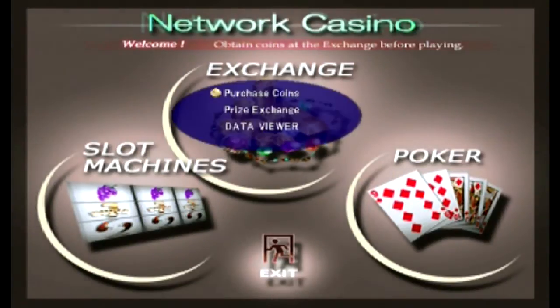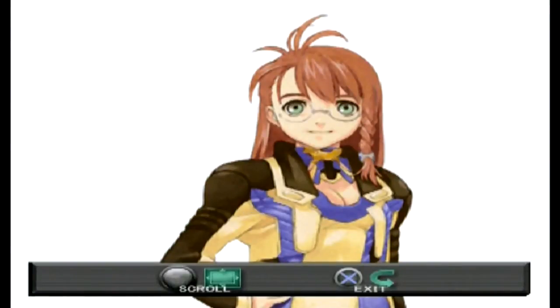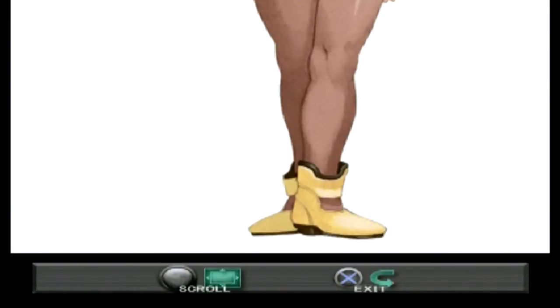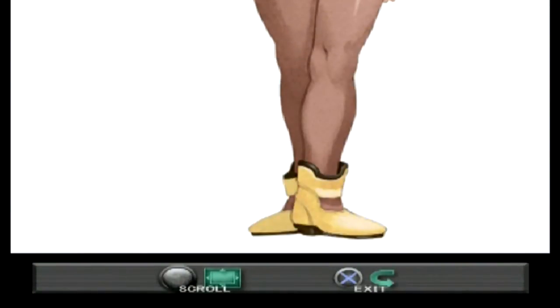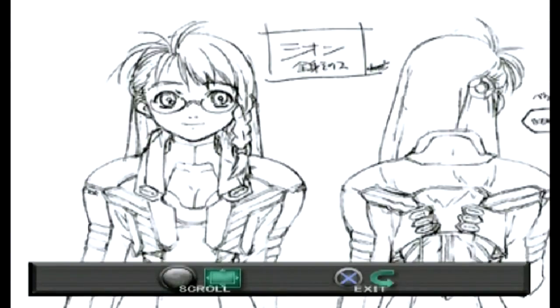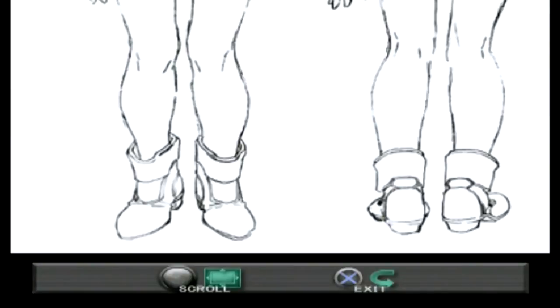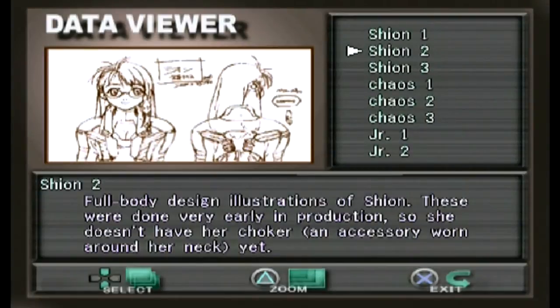There are also cards available but we'll cover those later. Right now we're looking at pictures. First is Shion number one — we can zoom in and scroll up and down, though not left to right. She's got some powerful-looking legs. Shion number two is the same — just up and down navigation, and they gave her powerful legs consistently throughout.